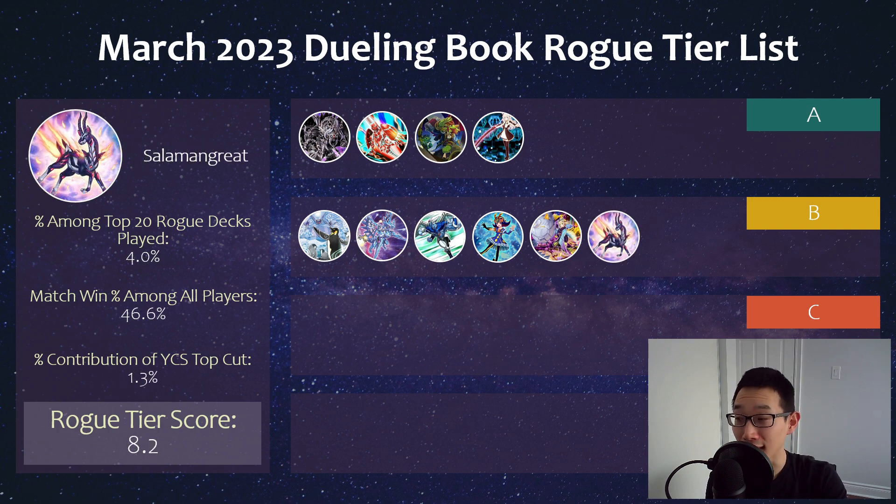And speaking of Salad, Salamangreat did top YCS Peru, which is really cool to see. I think it had the Adventure Engine, and that's how it's been played among the high-rated players on Dueling Book as well. Win percentage-wise, 47%, it's kind of low. But clearly, under the right pilot, you can do well even now. It's kind of hard to believe that at one point this was such a dominant deck, winning most of the Nationals in 2019. But who knows — maybe it'll get back to that level someday.